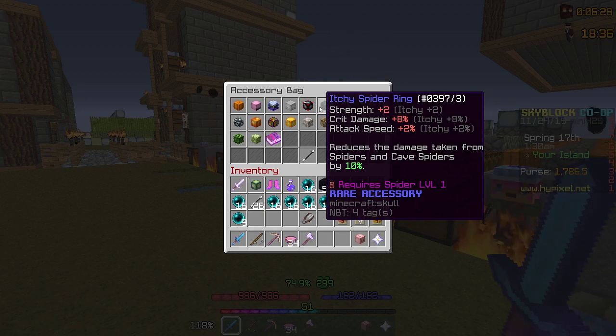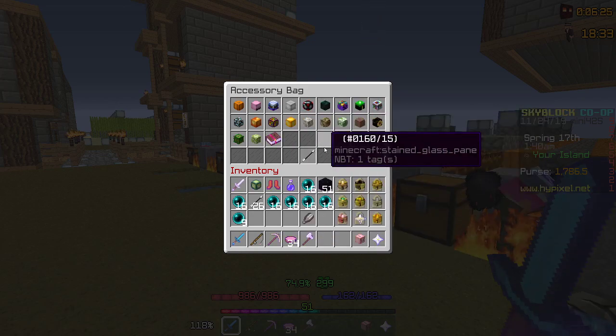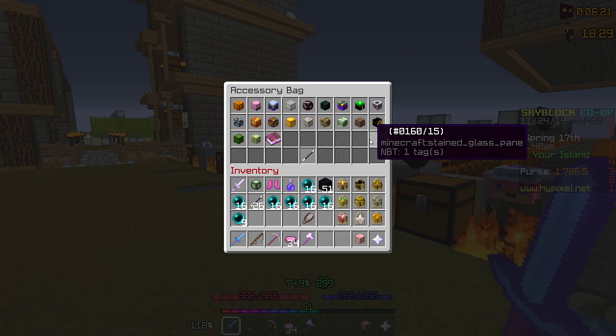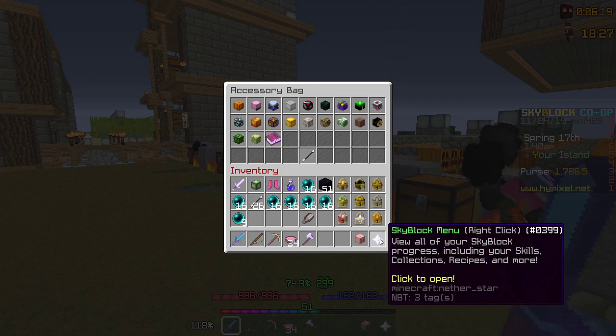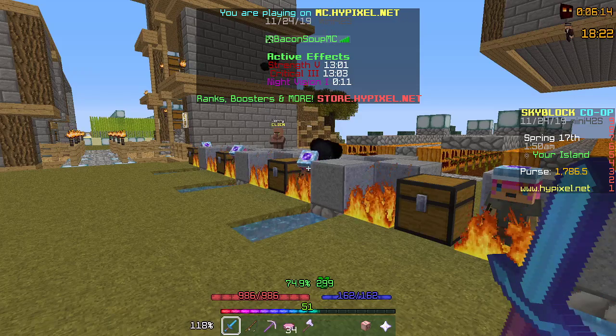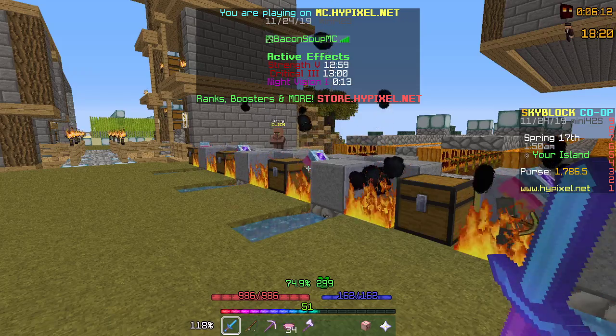After you get 80% Crit Chance, reforge them all to Itchy. So start out with Godly, then Itchy. The reason you go to 80% Crit Chance is because of Critical 3. As you can see under my active effects, I have Strength 5 and Critical 3 on.